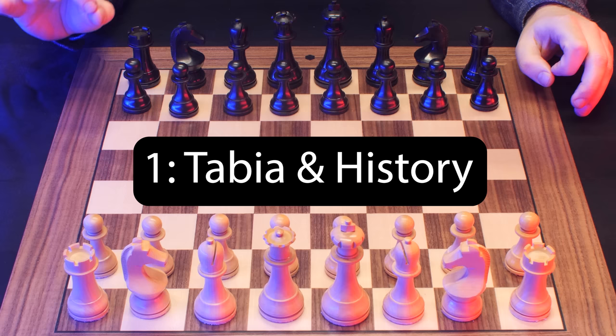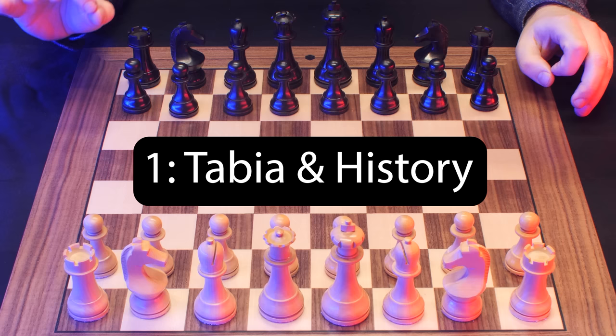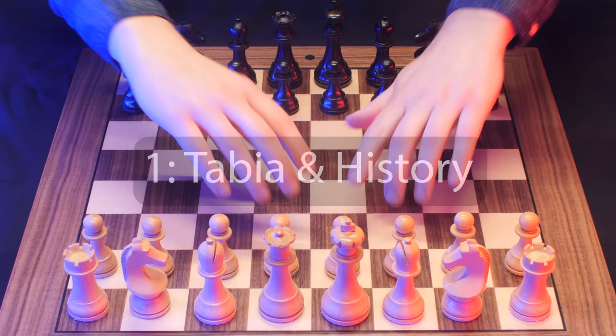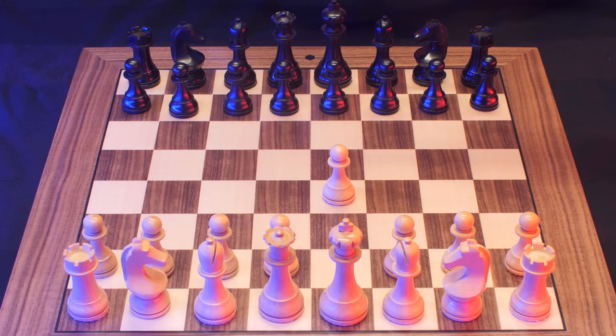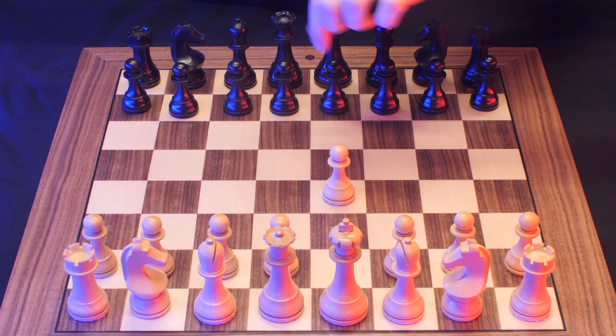Chapter 1: Tabia and history. So you play with the white pieces and you open up with pawn to E4. And if your opponent plays the most popular move in this position, pawn to E5, you can start the Danish Gambit.